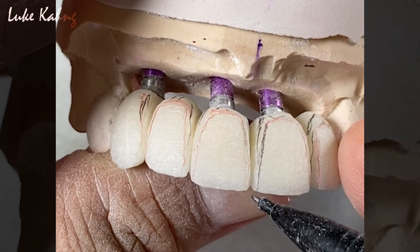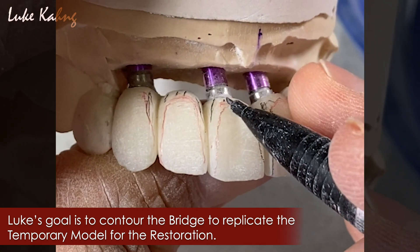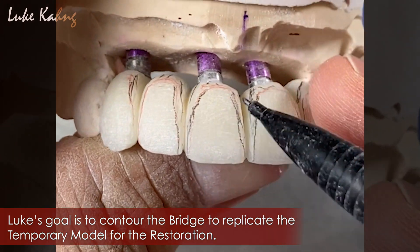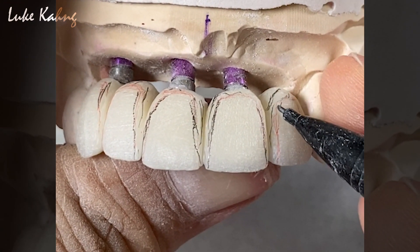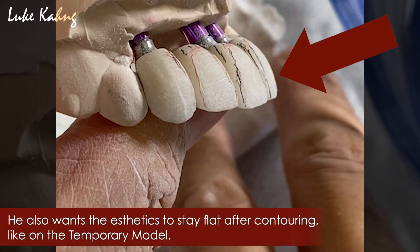So try to duplicate it — the temporary which is refabricated. But first you can draw the line and make it a little bit more feminine, so make sure the flat feel, just like this side.